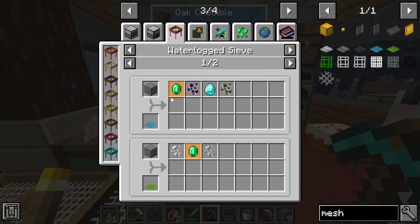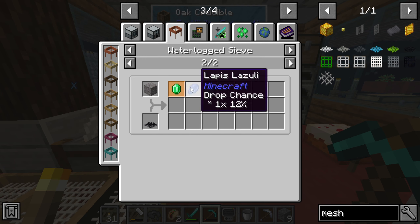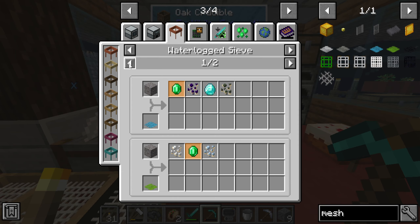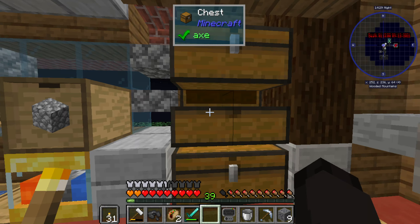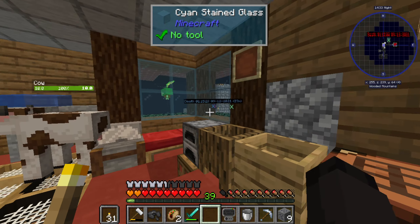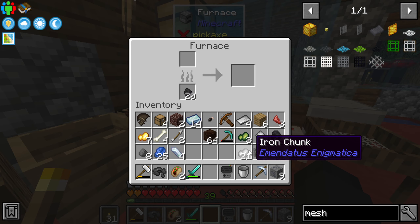Waterlogged sieve with a diamond mesh — oh actually it looks like you can get emeralds with a diamond mesh. So we're gonna make a diamond mesh. That's what we're gonna do today — we're gonna work our way up the meshes to see what we can do.